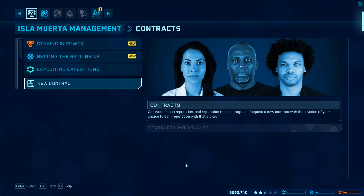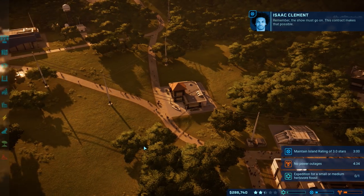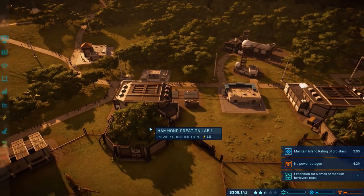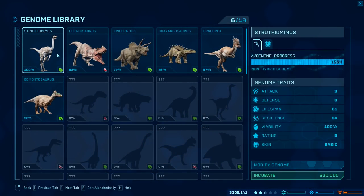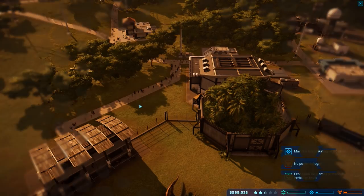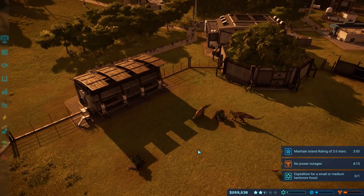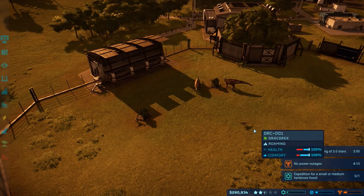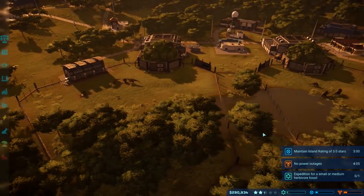Entertainment division — island rating of 3.0. Three minutes. I don't have an island rating of 3.0 to begin with at all, so that's going to be a little bit tougher. Struthiomimus variety — let's go ahead and incubate a couple of these guys. See how they do over here with these Edmontosauruses and the Dracosauruses. Those guys are good. Everybody seems to be fairly happy.